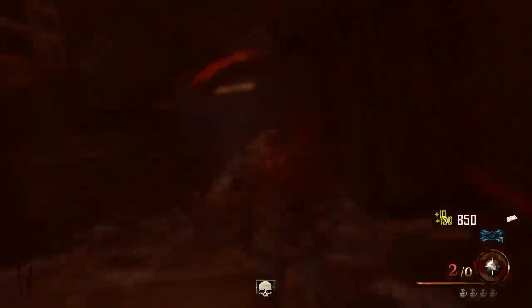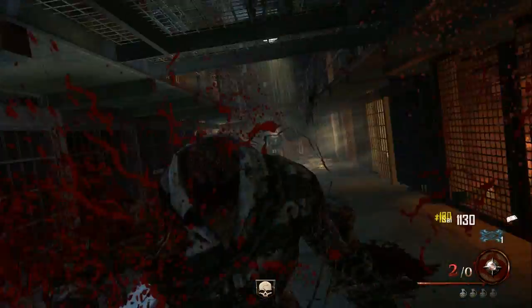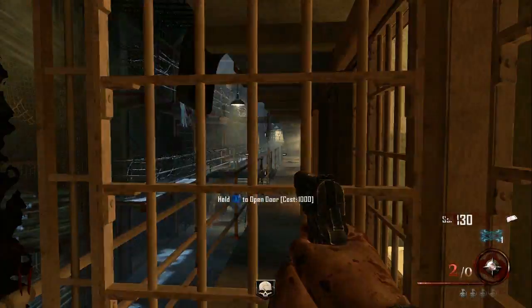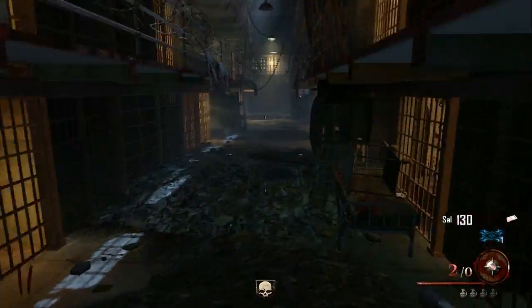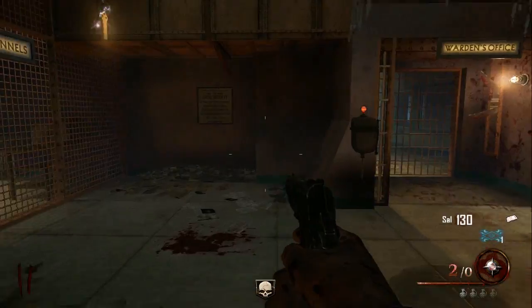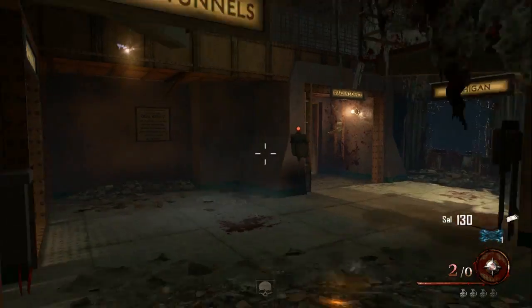Now for other people, what you want to do is save up an extra thousand points in that same room. You're going to climb up these stairs and open this door, and it's going to be all the way at the end of this hallway. All you want to do is run to the end of the hallway, and you're going to do the same exact thing we did before.